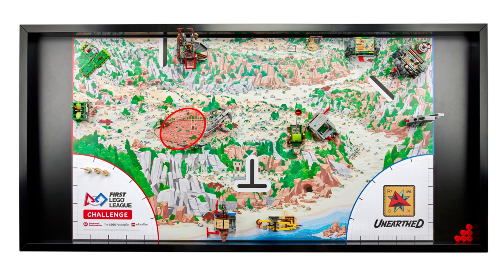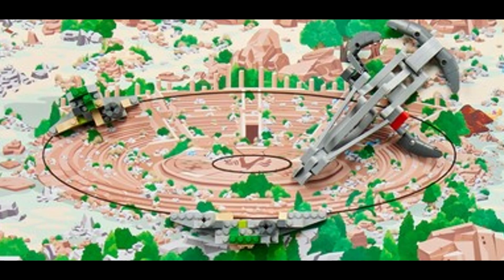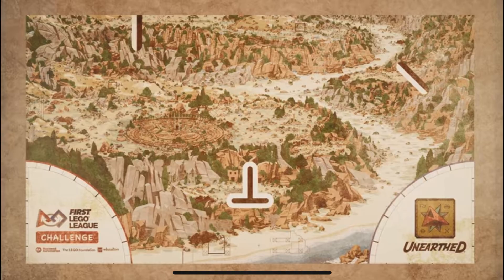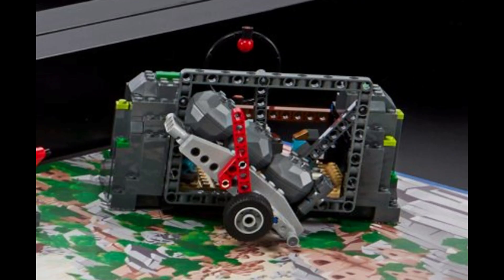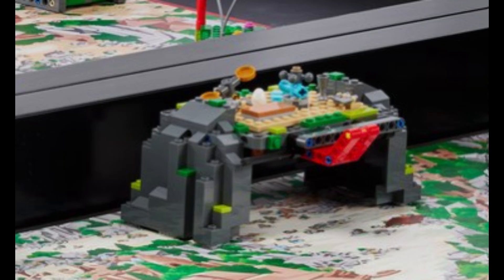Unlike in previous years, there don't seem to be multiple target areas in different places on the field this year. Instead, the large amphitheater pictured near the center of the mat seems to be the only target area for the delivery of game pieces or artifacts. Note that there seems to be a smaller target area in the middle of the larger oval. Around the amphitheater, there are two small LEGO rock formations which appear fixed in place with dual lock — we believe these are obstacles to make delivery of artifacts harder. Similar to last year, there are only three black and white line-following paths, strategically placed in front of select mission models to help teams using color sensors align their robots. This year's action color seems to be red. Interestingly, there are both flexible and stiff loops used to carry elements this year.